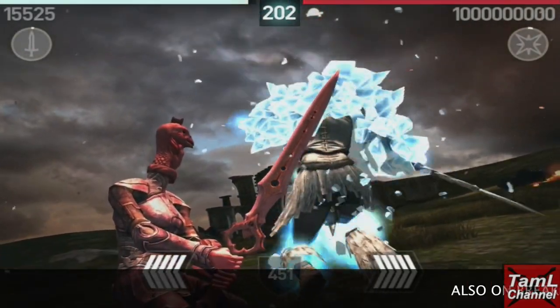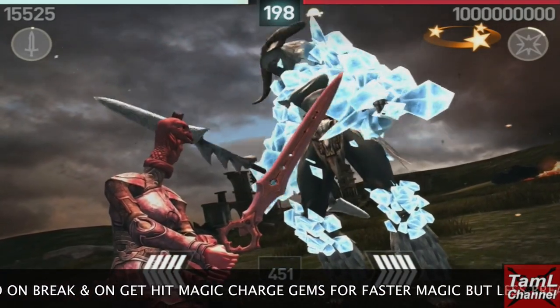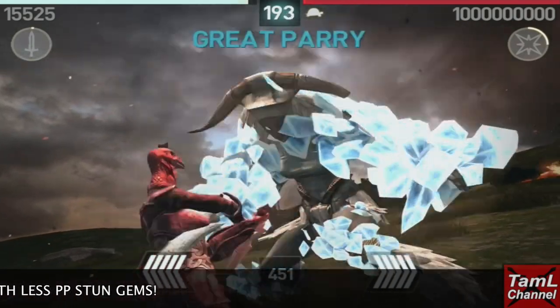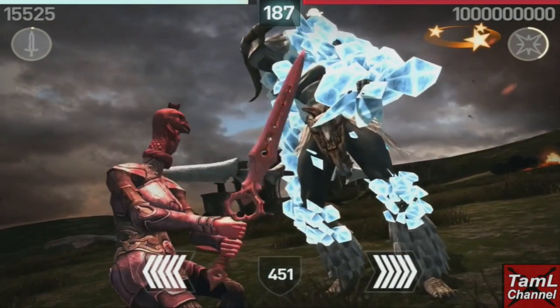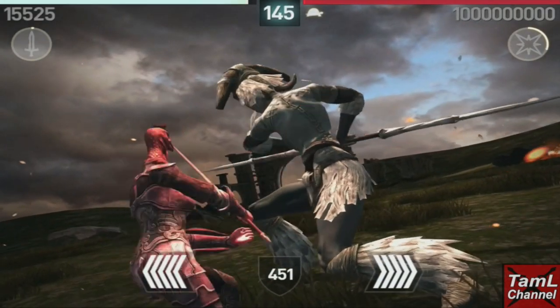You can also use on-break and on-get-hit magic charge gems for faster magic at the beginning, but you will get fewer breaks because you'll have fewer perfect parry stun gems. I tried it different ways and found the best build is just perfect parry stun gems and the great parry all, so that I could get more perfect parries.